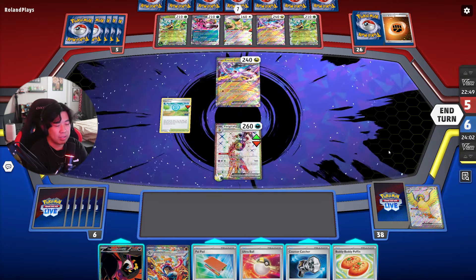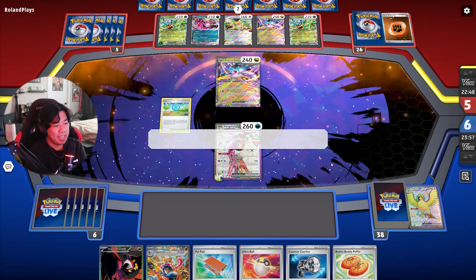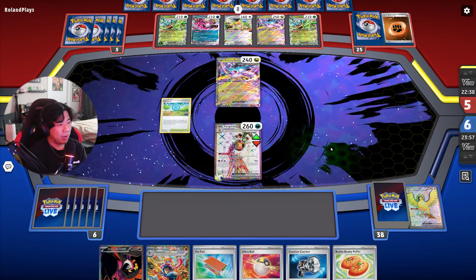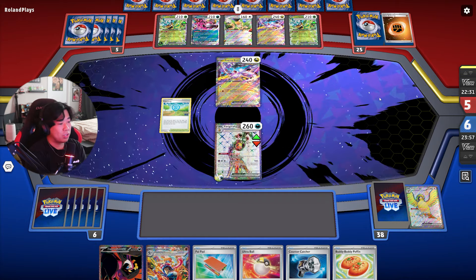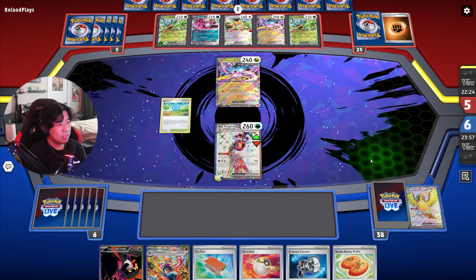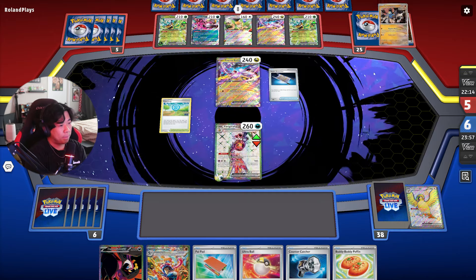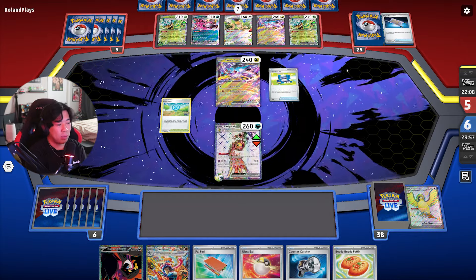I Pokestop just because I was searching for something, but in this situation you wouldn't want to Pokestop in case your Crystal or Psychic Energy gets discarded — though we do run one Super Rod. Right now my opponent literally can't do anything. I can try to attack but it won't go through — no damage can be taken. My opponent is probably reading my card. They Night Stretch back the Sandy Shock because they realized it's their only viable attacking option.